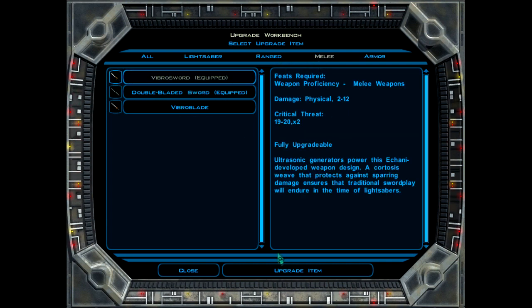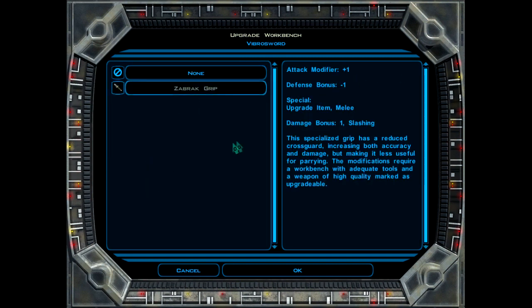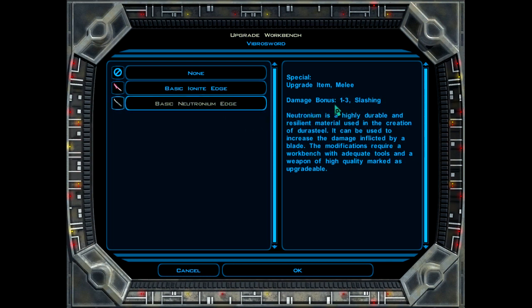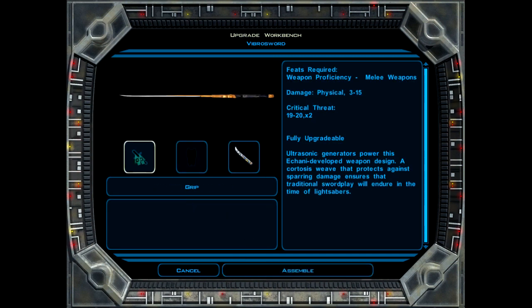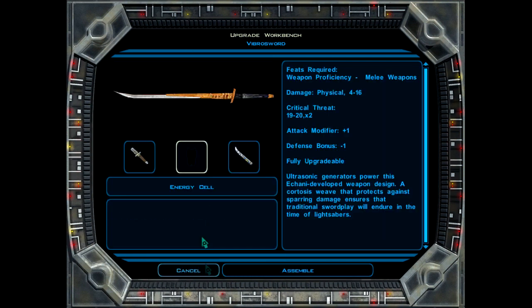Let's see if we can upgrade our Vibro Sword. We can actually upgrade it. We can put on a Zabrak grip, giving us a plus one to attack and minus one to defence. We can also put an extra edge on it. Basic Ionite edge gives one iron damage - obviously bonus against droids. Or a Basic Neutronium edge for one to three slashing bonus. I think we'll go for the Neutronium edge and the grip. A little bit less defence but better attack. So we've upgraded our Vibro Sword. We have no energy cells though.